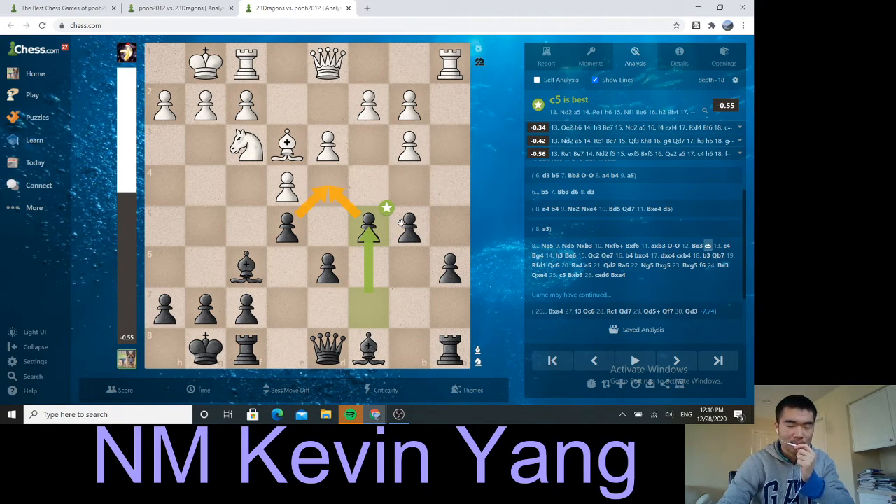After bishop e3, white plans to play d4, open up the position, play something like c3, b4, and cement these two pawns. I think I cannot allow that, so I play c5 myself — I want to control that square completely. At this point I have to start thinking of a strategy: do I play g6, bishop g7, f5, and just go hail Mary on the kingside? Or do I go for bishop b7, queen c7, rook d8, and d5 — something in the center? Those are the places I think I have the capability to really thrash through.